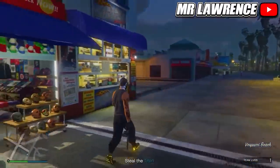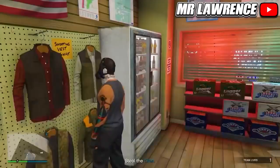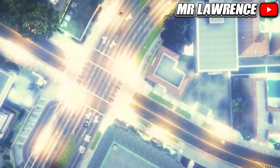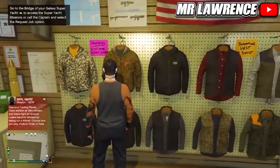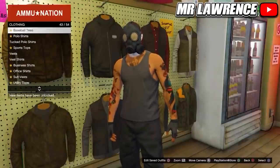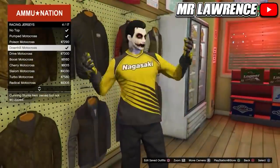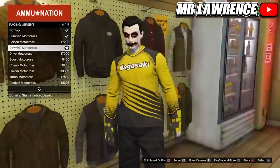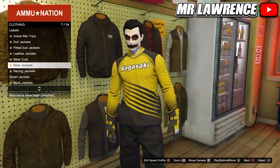Then quit the mission through your phone. When you spawn back, go into the animation again. Come over to Tops, scroll to Racing Jerseys, and equip any racing jersey you want on top of your tank top — the arms will be invisible so you will only see the middle part of the racing jersey. I will equip this black and yellow racing jersey. Then back out once, go to Biker Jackets, and purchase the Fitted Leather Jacket.